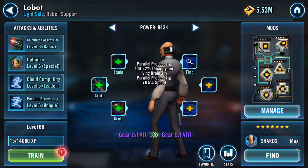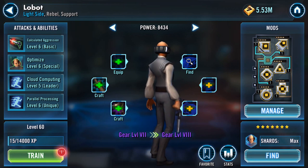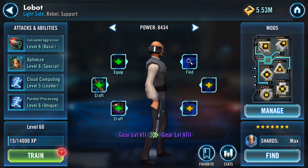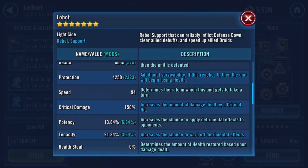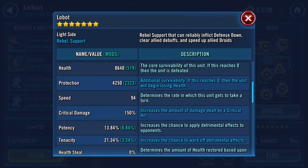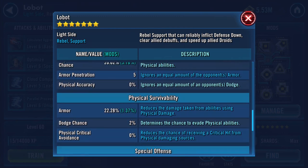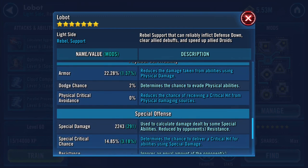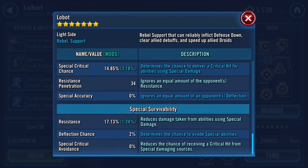Okay, I'm gonna leave it there. Stats wise he's now got 8640 health, 4250 protection, 1310 physical damage, 22.28 armor, 2243 special damage, 14.85 special critical chance, and 17 resistance.